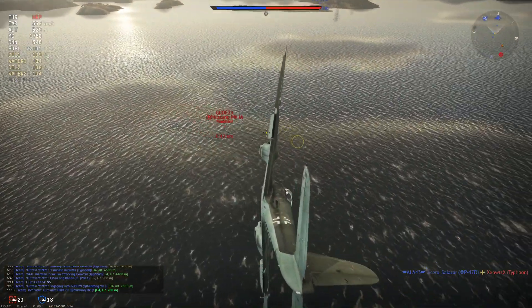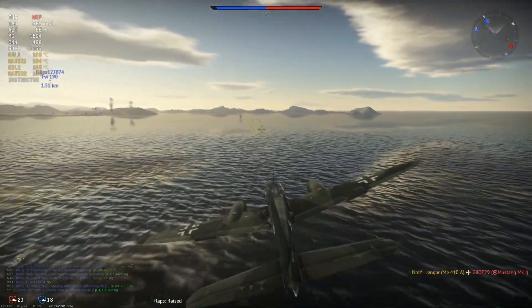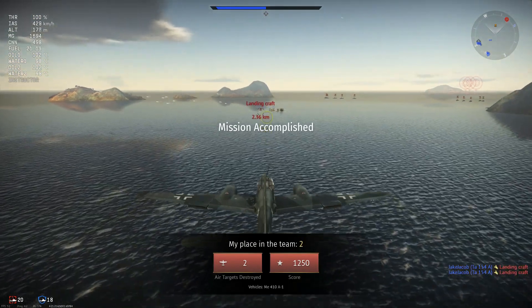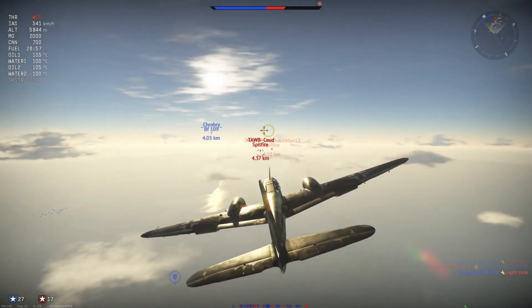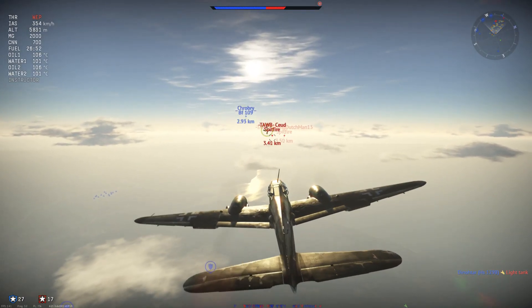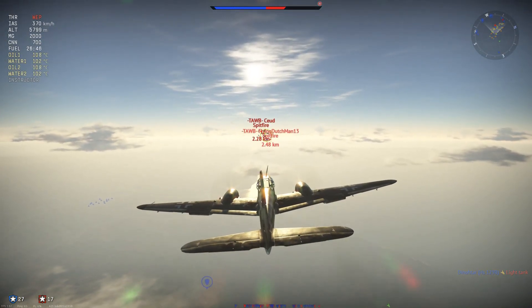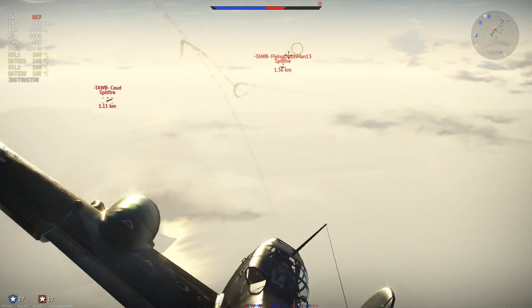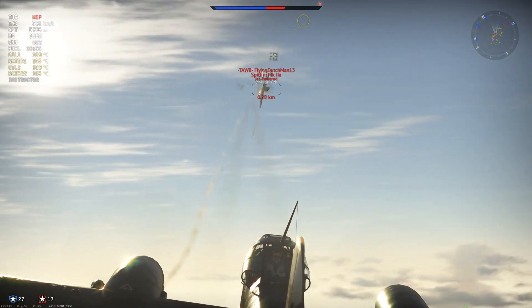I'm not really sure of the style you should play in this plane. I tried a little bit of everything. Energy fighting is not really good due to the performance in the vertical. Boom and zooming is not really good either because of the quick control stiffening — early stiffening at 450 km/h with severe stiffening at 550 km/h makes it terrible for boom and zooming. You can make short boom and zoom runs since acceleration in the dive is good, but this plane is not written into the role of boom and zoomer.